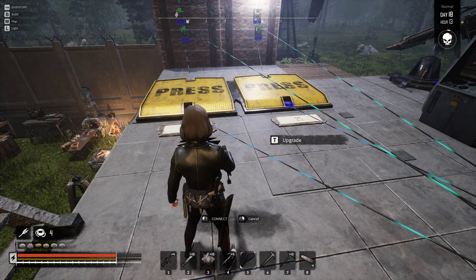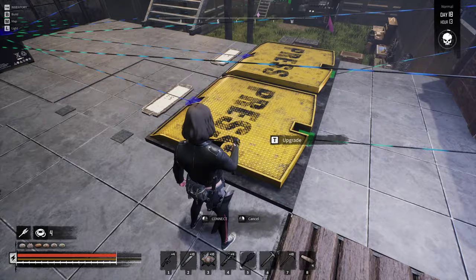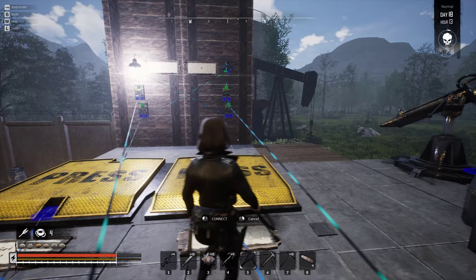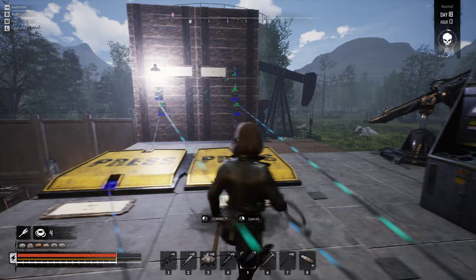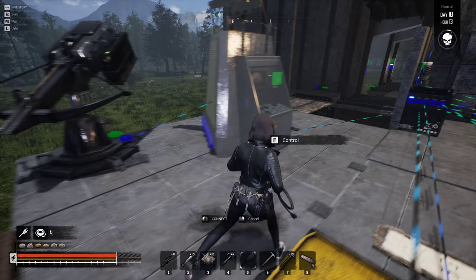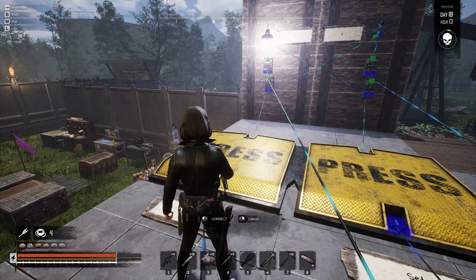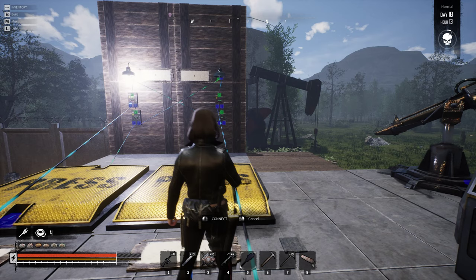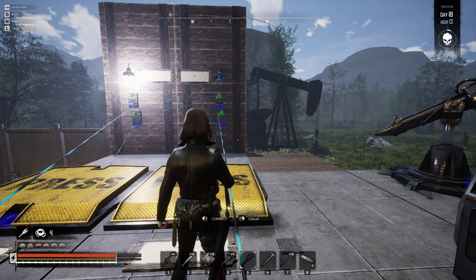For example, you could have a counter of how many times someone stepped on a pressure plate. Of course, this single bit would not be enough — you would need four of these for each digit of the number you're counting. So if you had four times eight — 32 of these switches — you would be able to count from zero to 255.